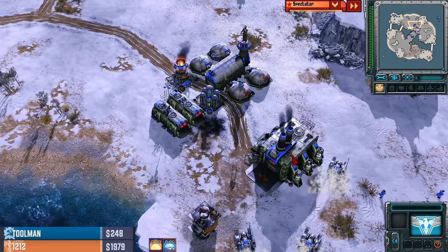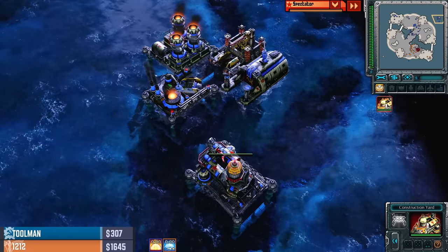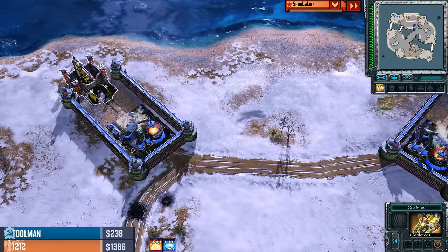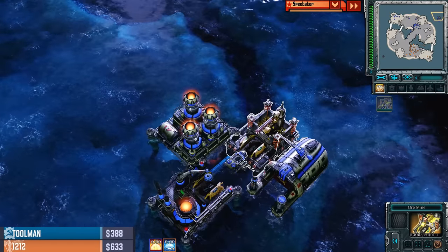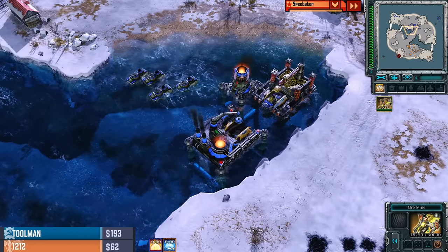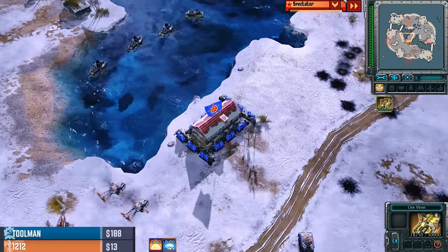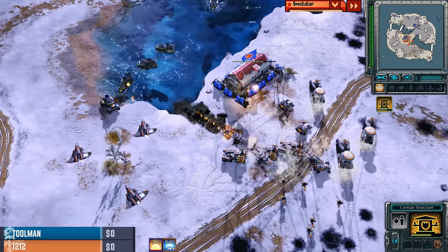Those Kirovs were extremely expensive for Toolman to try and pull out. Maybe he can do something similar, but bases are starting to expire. Ore is being depleted — three mines have been depleted, and the others don't have a ton of life left to give. Never mind, this one still has 18 grand. But the other three have been depleted, which means Toolman no longer has the active income to support an army like that.